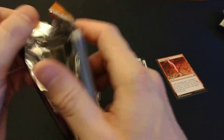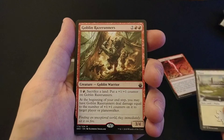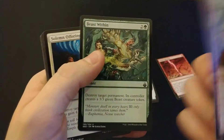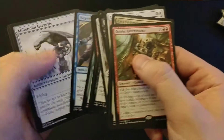We're gonna get another mythic or another land — see. Last pack, and we have Goblin Razerunner, which is no good. But that's okay — Beast Within, like a dollar fifty card. Take it. Thank you very much for joining me today.